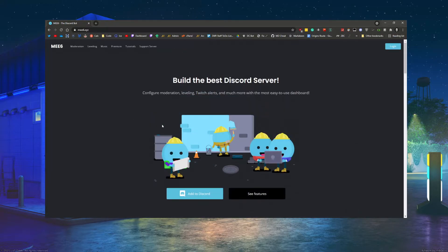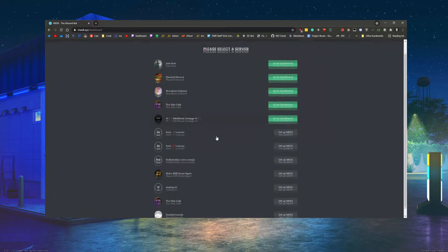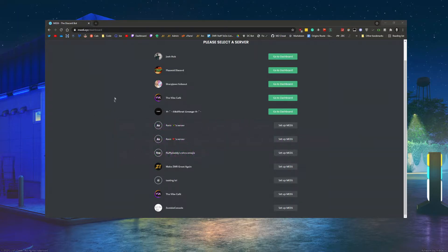On MEE6's home page you can either log in or click Add to Discord — either one does the same thing. It will give you an authorization window and may ask you to log in if you haven't cached it. You simply need to choose which server you want to add it to and click Continue. It will ask for all these permissions — same as Dyno. I personally recommend giving it admin, just because it will generally be a high role anyway and you'll want it if you're going to use MEE6 for moderation.